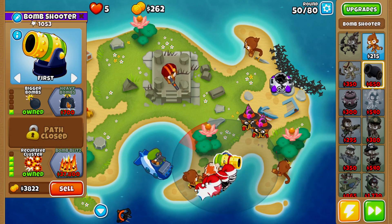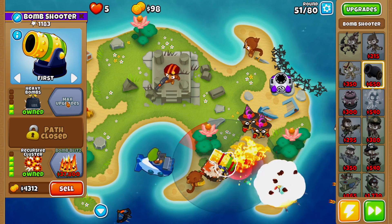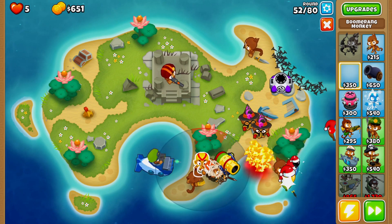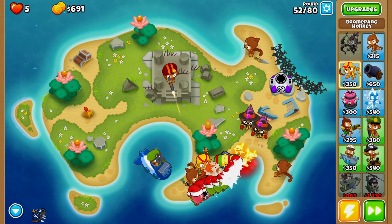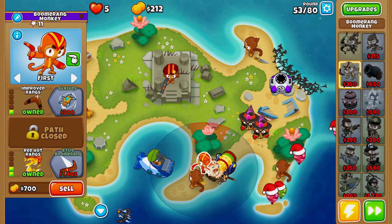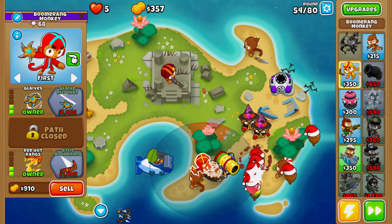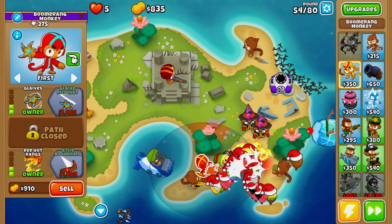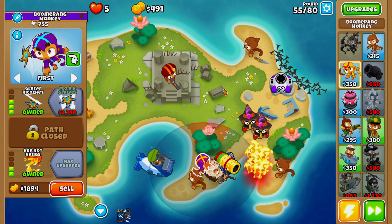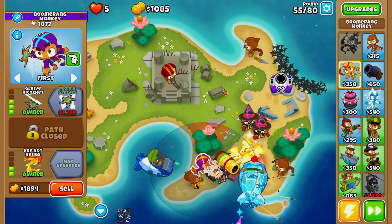Let's upgrade to recursive cluster with bigger bombs — we'll buy heavy bombs as well. Now that we have recursive cluster we can take a little bit of a breather. Next we're going for a boomerang monkey — we want to place him so he isn't blocked by the lotus flower, then upgrade him to red hot ranks with improved ranks, and all the way up to more glaives. We're paying attention to MOAB balloons — if any make it close to Quincy we'll activate rapid fire. There's our glaive ricochet.